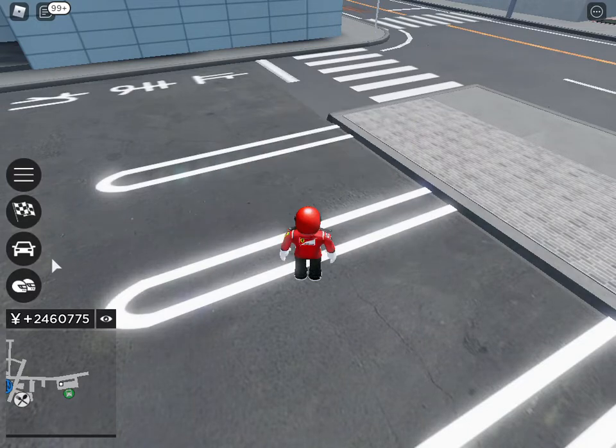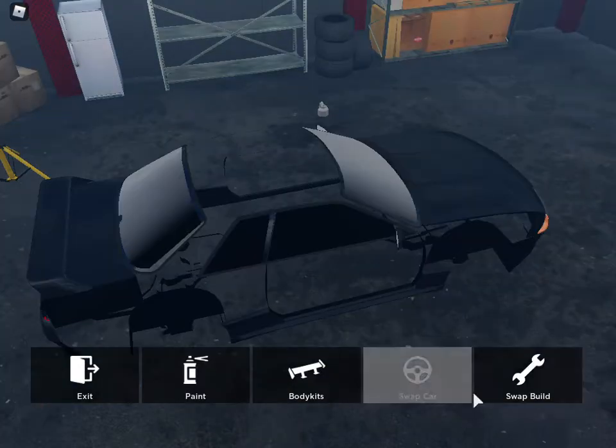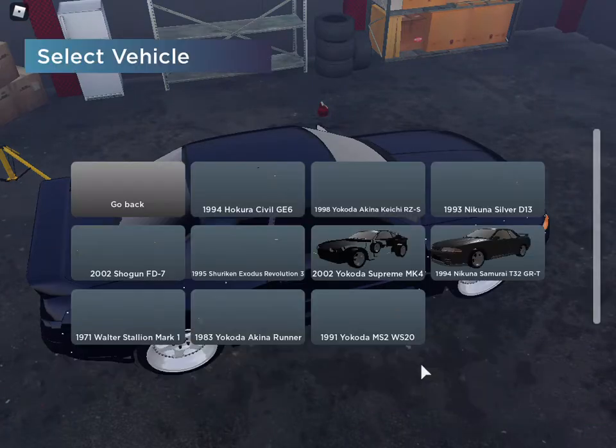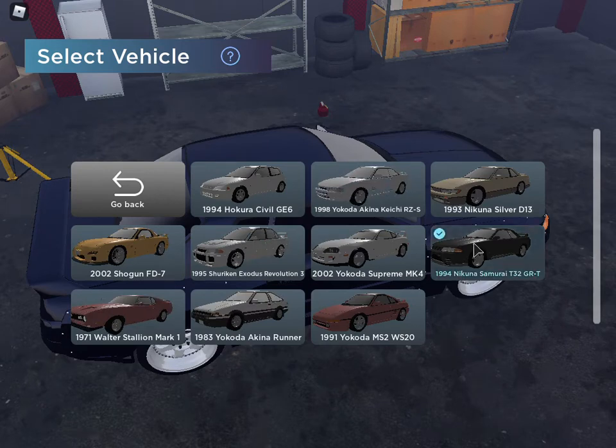If we remove that car and go to my garage, you will be able to see all of my cars. If we go to swap car, you will see all the cars I have. I have the Honda Civic GE6 — I was trying to replicate Shingo's car, but unfortunately it still doesn't have any modifications for it. So I'm just stuck with a red car with black rims. And then the Honda Akina Keiichi RZS — this is actually from the Christmas event where you had to find a bunch of snowmen hidden all over the map and run into them. If you got all the snowmen, you got this car.